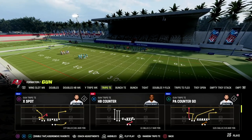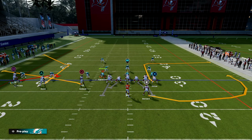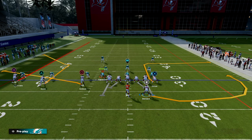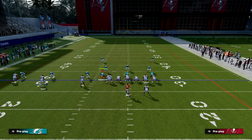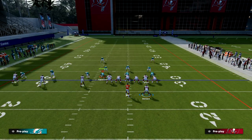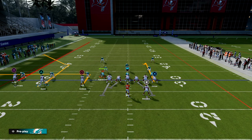This is one of my favorite plays because there are so many things you can do with the routes. For zone coverage, we're going to take our outside Trips receiver and put him on a streak, take our inside Trips receiver and put him on an out route. With the running back, we're going to block him for better protection. And with the tight end, we're going to put him on a basic curl route over the middle of the field.